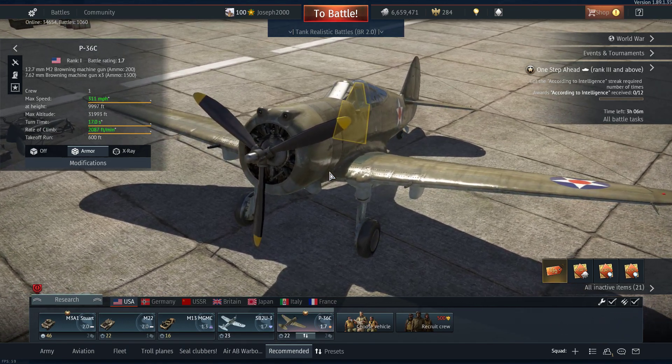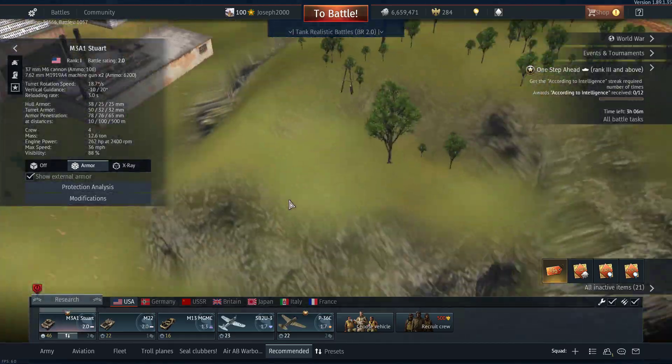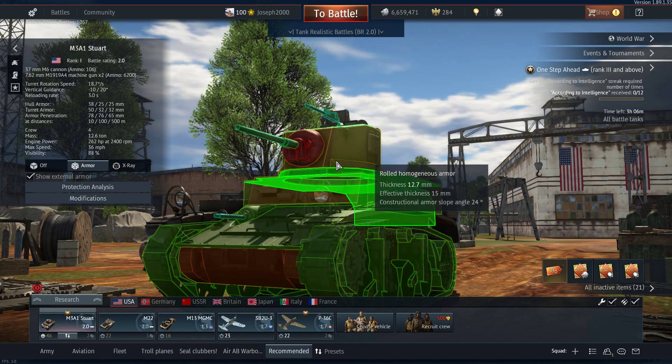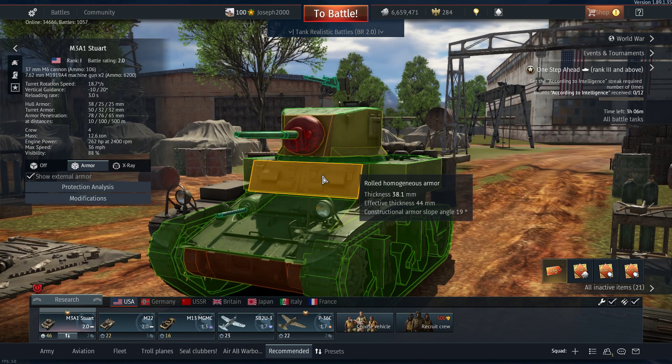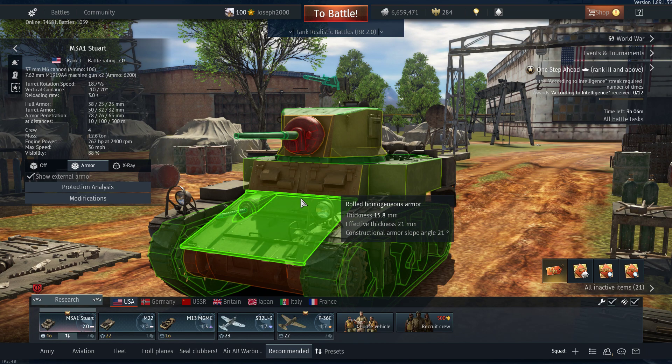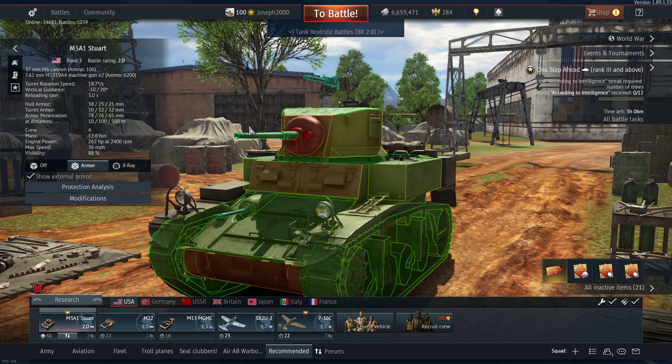And now finally we're on to the US. I was struggling with which BR to use — I was going to put it at 5.0 with the Jumbo, but I thought, I don't know where Chad is in terms of the tech tree, so 2.0 would probably be your best bet. With the M3A1 Stuart being a perfectly solid choice — good armour for a light tank, decent gun, great mobility, 10 degrees of gun depression, three-second crew reload. It's going to get the job done, simple fact.